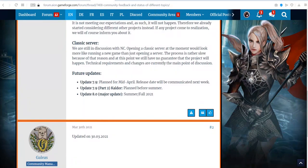According to our community manager, the schedule looks like this. 8.0 will be released in summer-fall 2021, meanwhile 7.9 part 2 is planned before summer. However, the ETA is approximate and the exact date remains unknown.